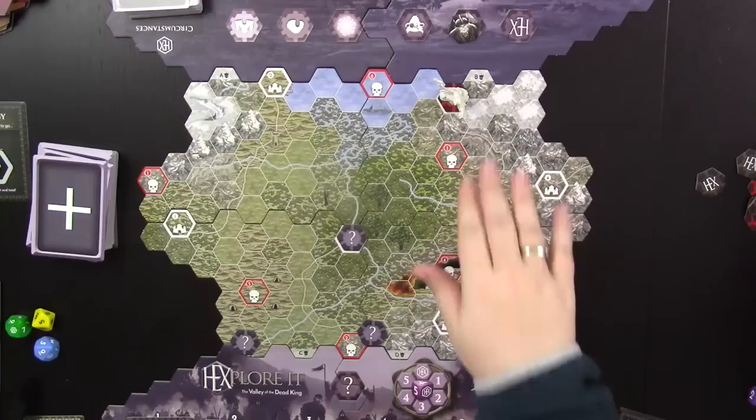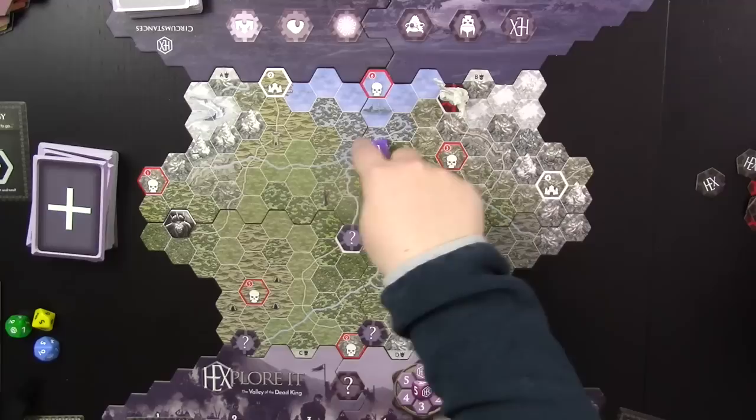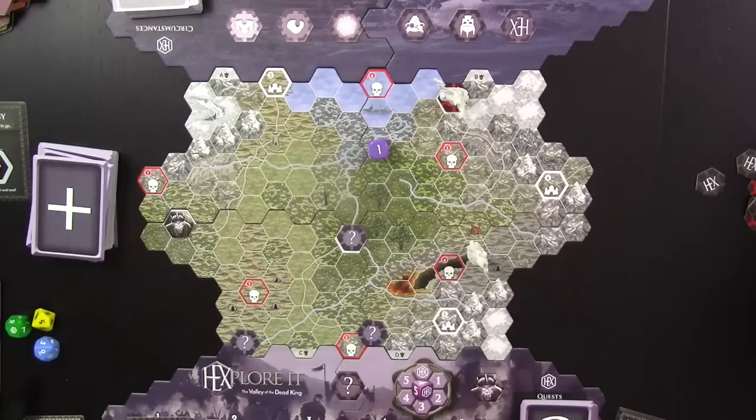Now it's time to move the dead king. I roll to find out which city he targets — he's going for city number one. I place the targeting token there, and starting next turn he moves one hex towards it. This is actually good for me — it gives me time to power up before he takes another city. But after that he'll move two, then three, getting faster and scarier as the game progresses.